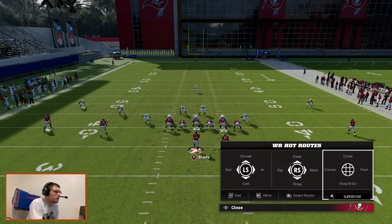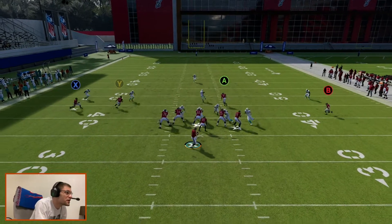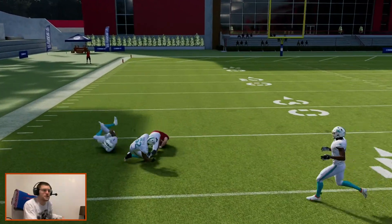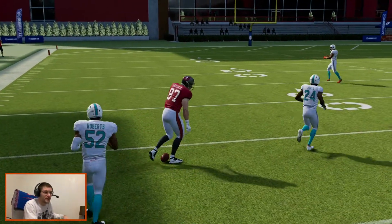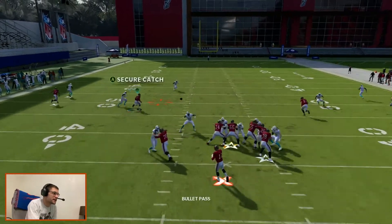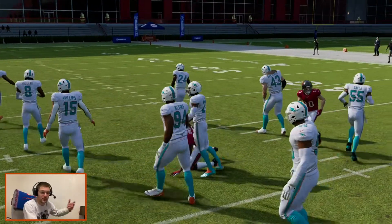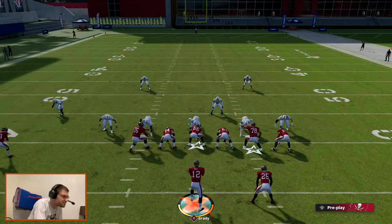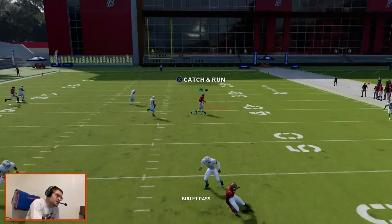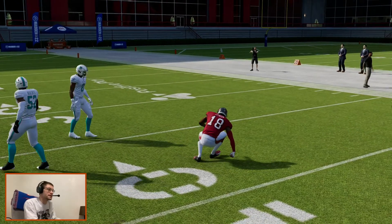Let's run to Gronk here one time. We're getting single high safeties — this is kind of what you want. Man coverage, that's just beautiful. Crossers are going to burn a ton of times, especially with route tech. Against two high safeties it's pretty tough, but running these deep crossers really puts a lot of guys into conflict.